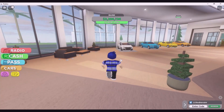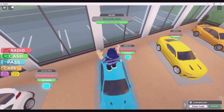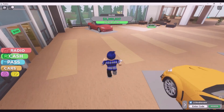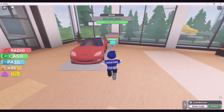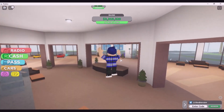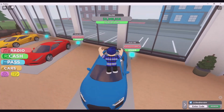So guys, as you can see, this is my dealership and I have built everything, my building is done. Just the last car, that is Bugatti Chiron, is left. I'm currently on Lamborghini Aventador SVJ, that is my favorite car in real life as well. So these are the starting cars over here. This car's top speed is 124 miles per hour but it can go 125 miles per hour as well. So the next car is this Audi.